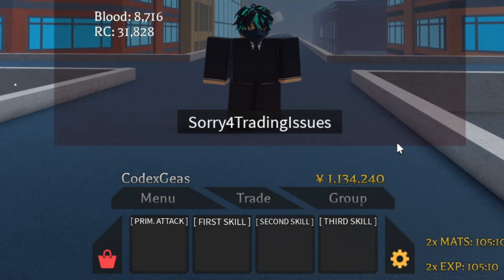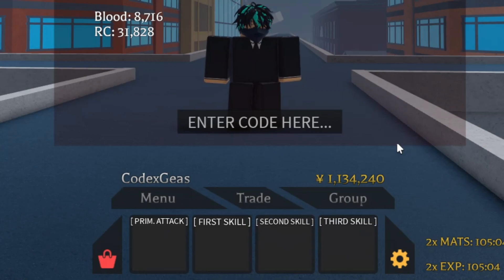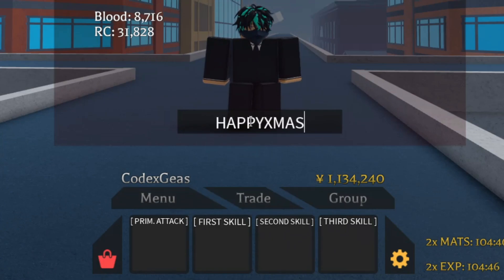The next code is 'sorry for trading issues' — make sure the upper and lowercase letters are correct. Press enter and that code gives us 25 spins. Then 'happy xmas' gives us another 25 spins.